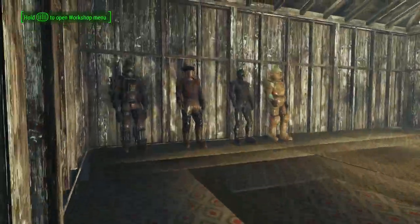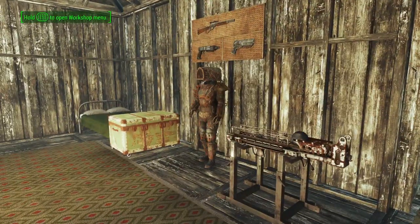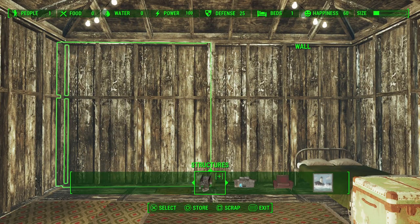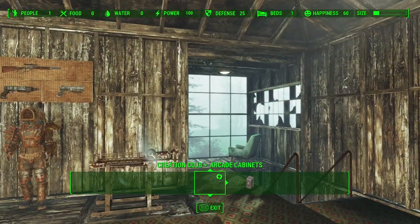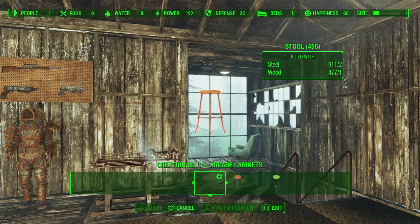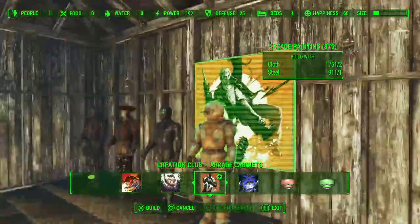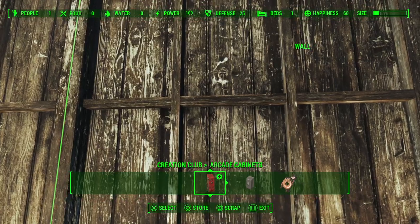Then we'll move upstairs. It's kind of really empty. I think I would have put some wall decorations, but then I think they clip into the wall. Let's take the arcade, for example. Okay, never mind — they don't clip. There's some stuff that will clip into the individual pieces.